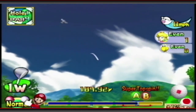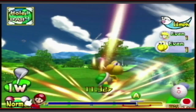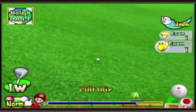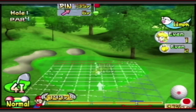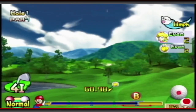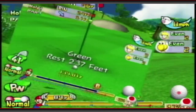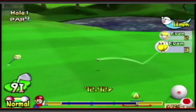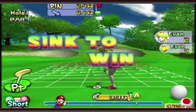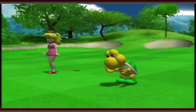Starting off strong. Only issue about playing the CPU is it takes forever to watch them shoot their shot. There's a little approach shot right up onto the green here. I was thinking about doing a little backslide, but I think we can just roll right up to the pin — just like that. Koopa landed super close to us, drains it for a par. I think we can tap in for a birdie though. And there we go — we are now 1 up on Koopa.